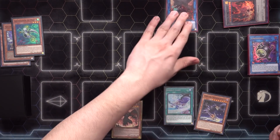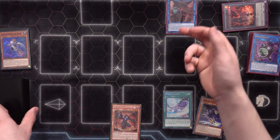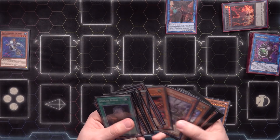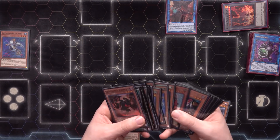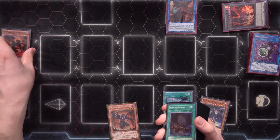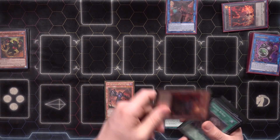So we normal summon Sea Archiver and go into Cherubini. We'll use its effect — we could actually send Rhino Warrior here because it'll help make our Hydrolander live faster and give us a total of three earths. If we do hit a Block Dragon it will become live immediately. Something to note — if they hit an Ash on the Graph, you should always save the Ash for the Graph, not the Rhino Warrior. If they do, we still have a Libic in hand to follow up with the second light and Hydrolander.